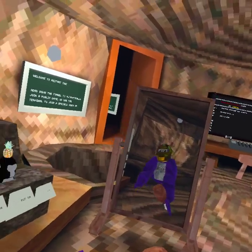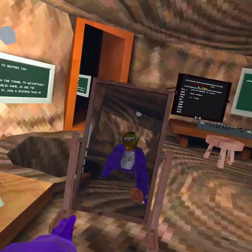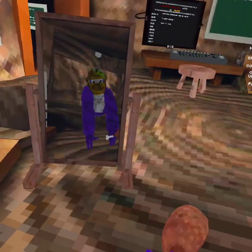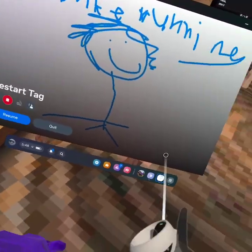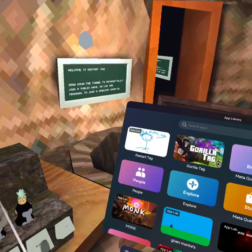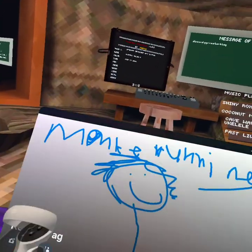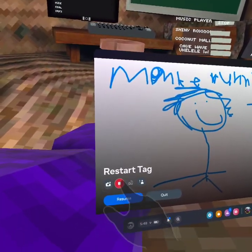Oh yeah, I forgot to mention — this game is Restart Tag and it's on App Lab. This feels like a SideQuest game but I don't have SideQuest — this is straight App Lab. See? Restart Tag App Lab right there. Anyways, bye. See? Beat Monkey running — this is what the picture looks like. Restart. Thank you.